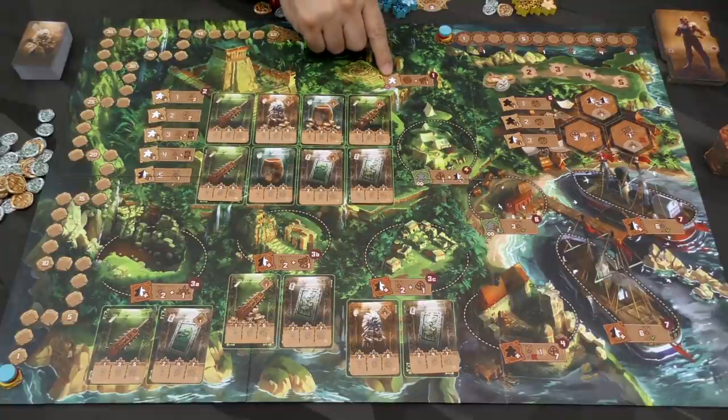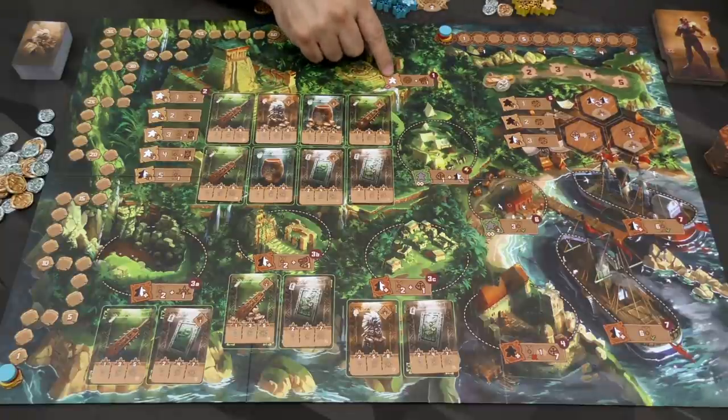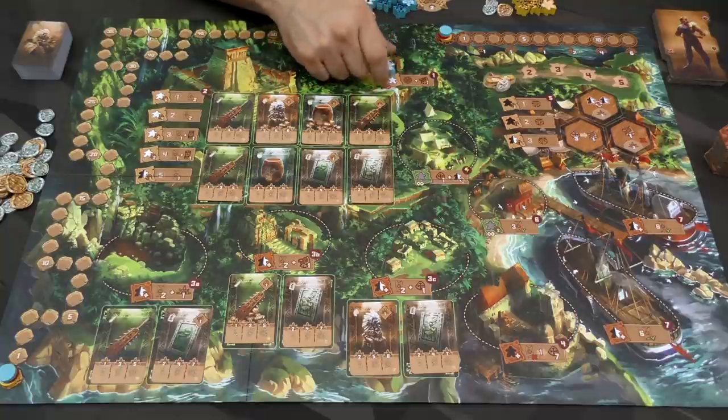This first location here is to take the start player token. You also get to move up on this track over here, which will unlock certain benefits the higher up you go on it. If you are the first player, you cannot go here, and you have to go there with an archaeologist, as it denotes on the little picture.